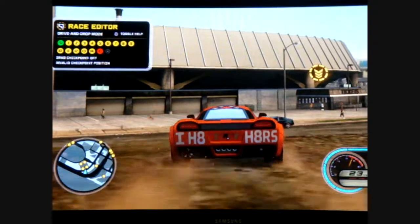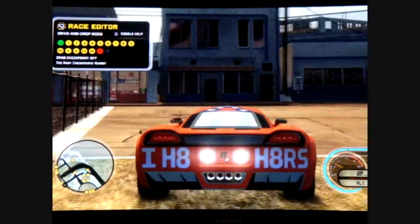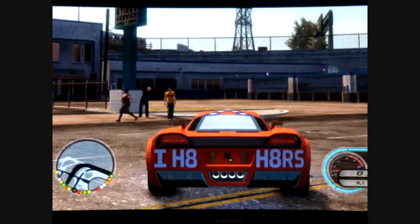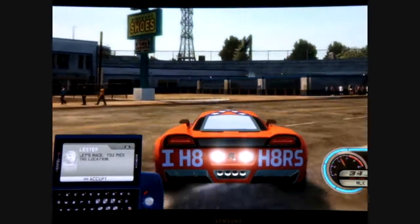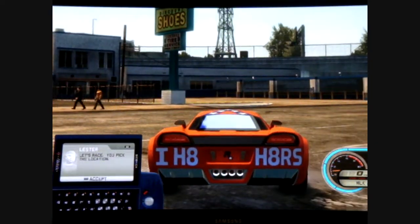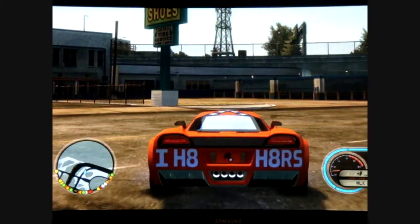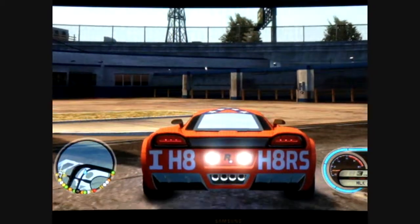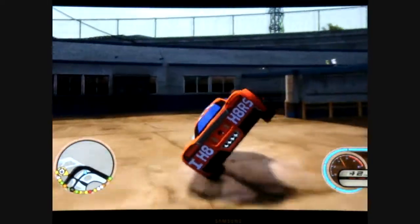Let me show you how to do this one. Do not use Race Editor — I know that goes against everything I've told you — but the reason is you bounce higher without Race Editor on. See that sign right there? Go down the right side of it. You need to be on two wheels before you hit this curb right here, because you can't get on two wheels while you're going over this curb in the grass. Get on two wheels and hit right here.